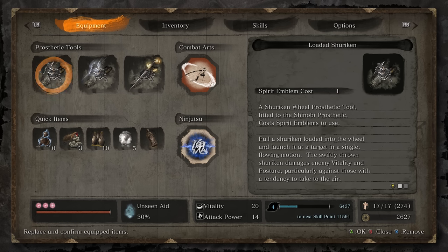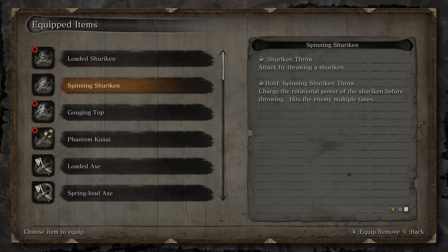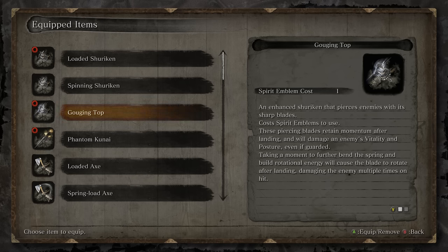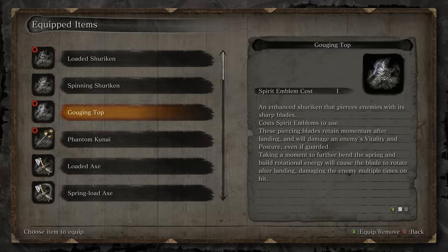The first prosthetic tool I want to discuss in depth is the shuriken. You get this one very early in the game and it has a couple of upgrades. The base level simply throws one out. The secondary lets you hold the right trigger to charge it up, hitting an enemy multiple times. The Gouging Top upgrade adds a piercing effect which can hit multiple enemies. The Phantom Kunai upgrade allows it to damage enemies through guard, though it costs two spirit emblems instead of one. There's also a Lazulite upgrade, though it's very late game and expensive.